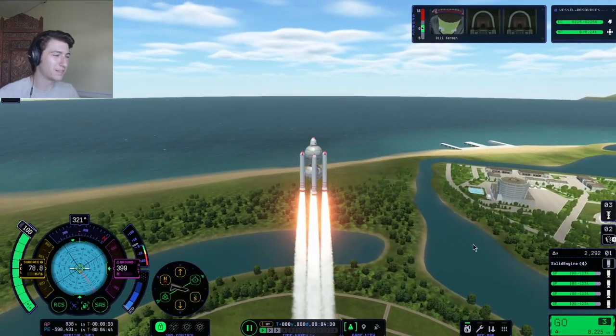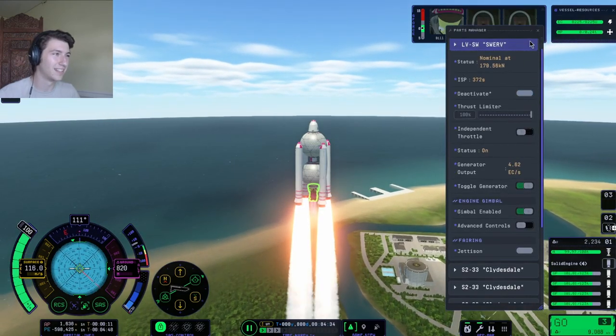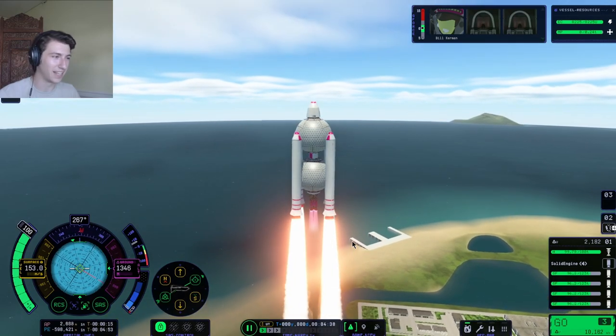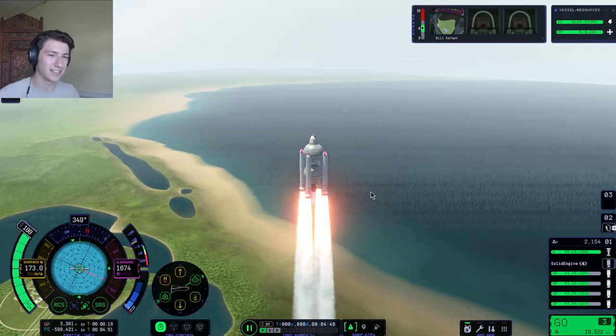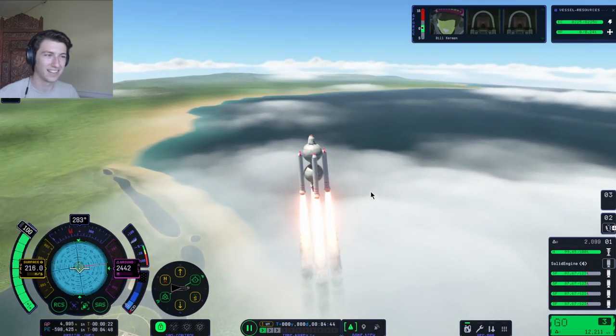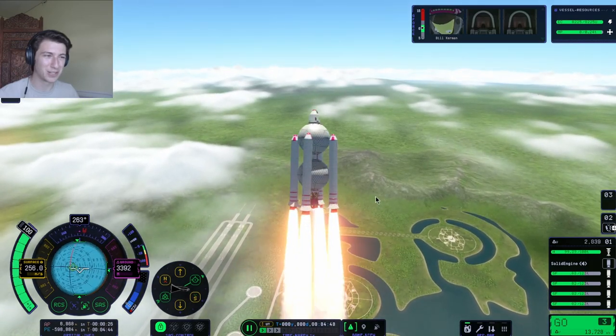It's doing the countdown — I never knew this but they do an in-game countdown if you press the first stage. There it is, we are off! We have so much nuclear fuel that I'm actually gonna kick on the nuclear engine as well because I want to gain a lot of velocity. Okay, we're spinning — oh no, this is about to turn into the Starship launch.